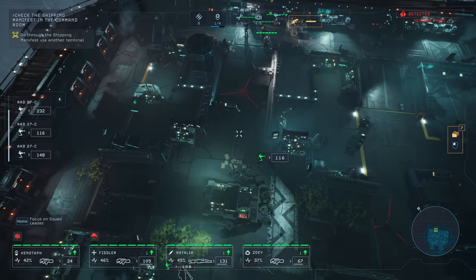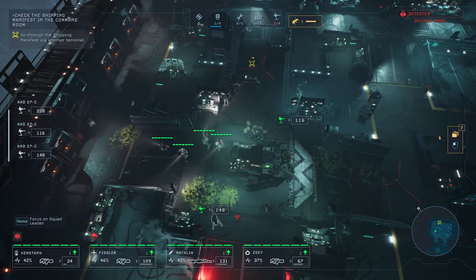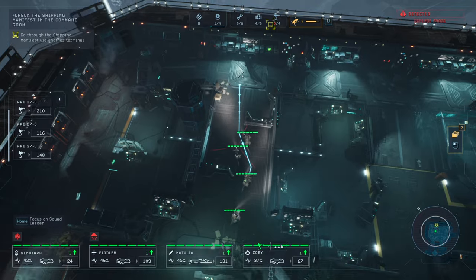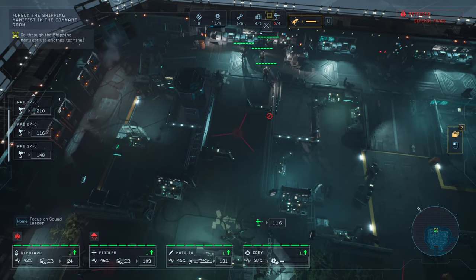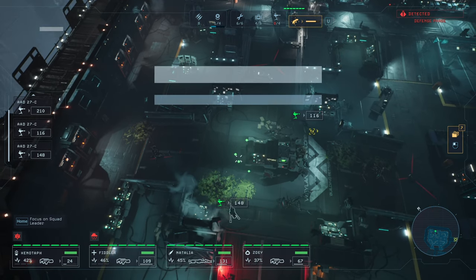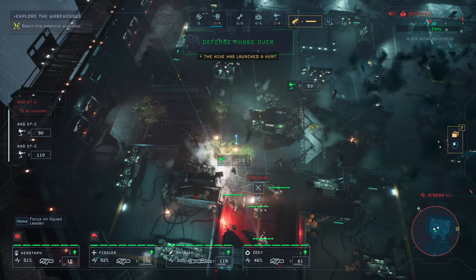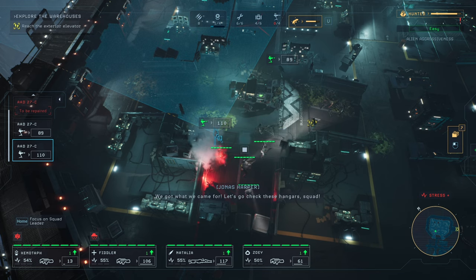I'm sort of cheesing that by waiting out for more command points to then plant mines, but mines have been super helpful so far. Can't save it for too long. Do we have enough ammo everybody? Yes yes, sort of. Let's see what's in there. Suppressive fire! Don't mess with me! Found it — there should be a compatible comms repeater in hangar C. We got what we came for — let's go check these hangars squad. There's an elevator here — it should take you right back outside near the docks.